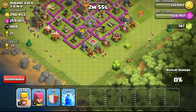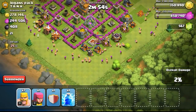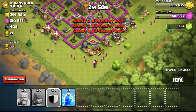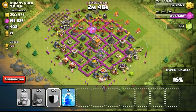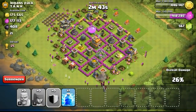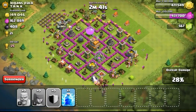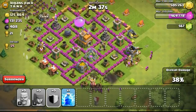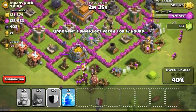I managed to find this base which contained over 300,000 gold and over 270,000 elixir, so I'm definitely going ahead to attack it. As you can see, the gold mines and also the gold storages are pretty full — about 50/50 split between both of them. I decided to focus my troops first onto the gold mines and then eventually some of them onto the gold storages.